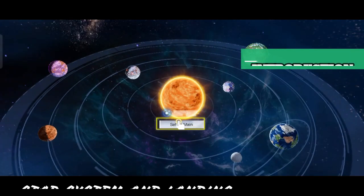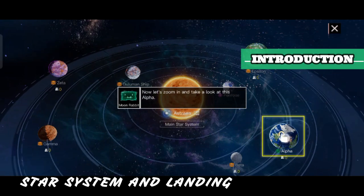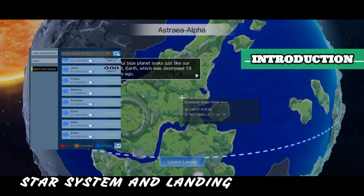Let's start with the star system. When you start the game, you will be given a choice where to land your character. The star system is like a parallel server, and players can land on any star system they want at the start of the game.